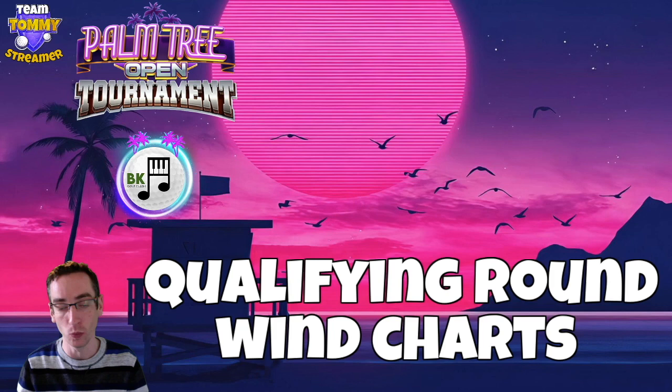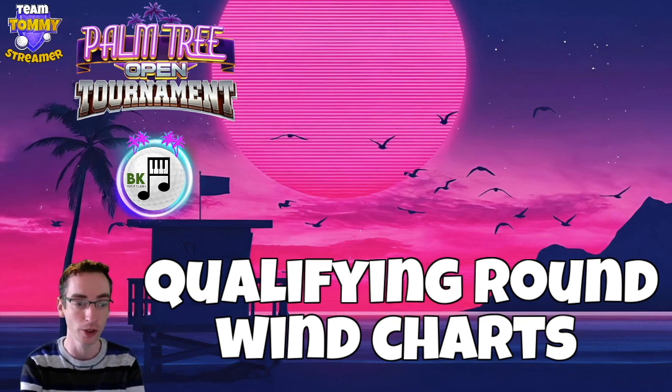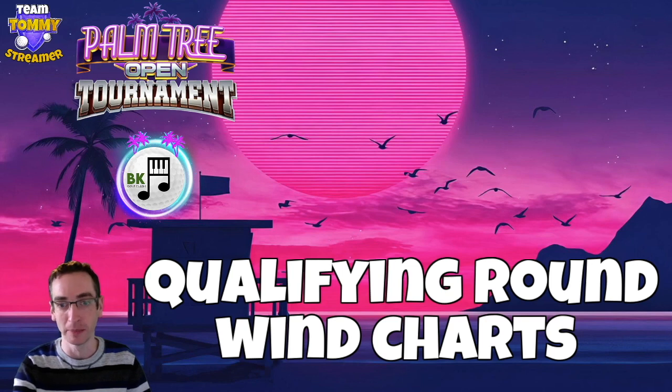If you are deciding what division you want to play in due to win direction, then this will help you. Also don't forget you can plan your token spending. If you do have a few tokens to spare, it's always good to give it a little trial run if you would like — just takes a bit of pressure off.